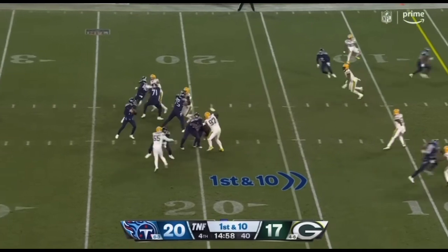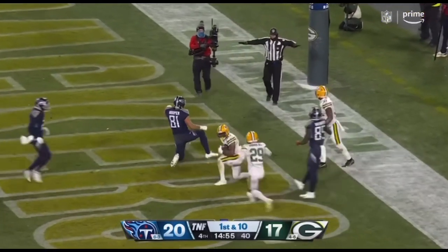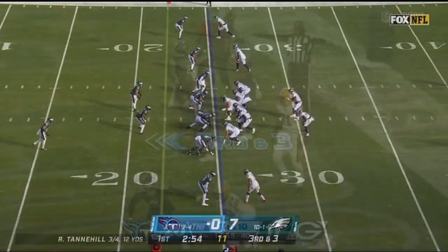16-yard line, fake to him. Tannehill to the endzone, in between defenders — Hooper does not make the grip.